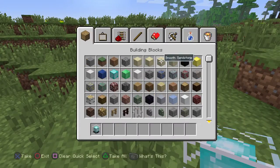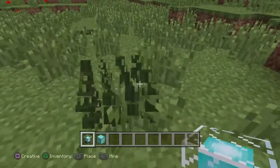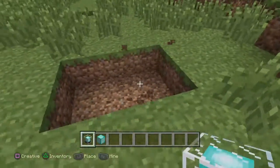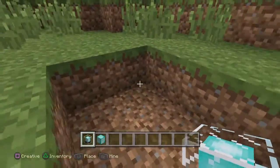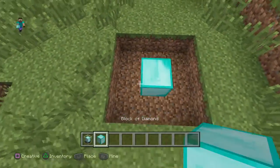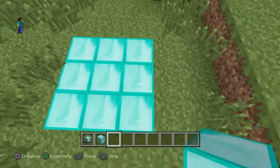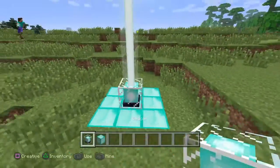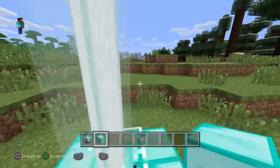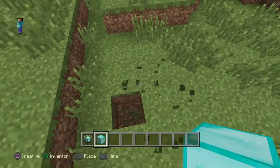First you want to get a beacon, then some blocks of diamonds. You're gonna make nine of these — yeah, nine. Nine holes with diamonds in those holes — diamond blocks. After that you put the beacon in the middle and it'll be active.